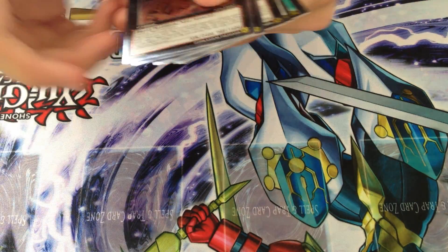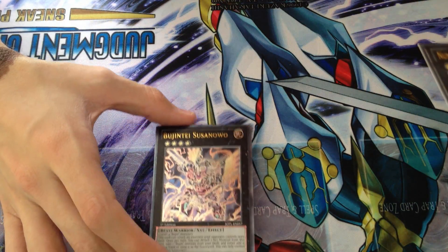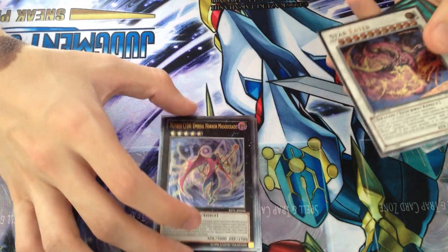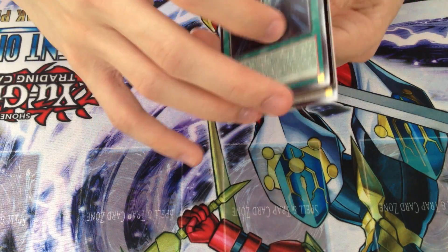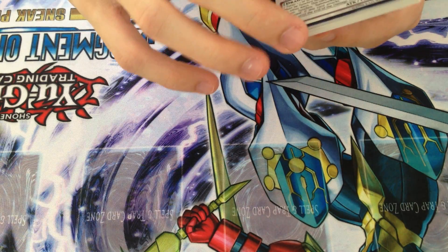Across the entire case, we only actually got six Ultimate Rares: one Susanoo, one Utopia Ray Victory, one Umbral Horror Masquerade, one Star Eater, and two Numeron Force. It's alright, but realising how much you get shorted on Ultimates is quite something.